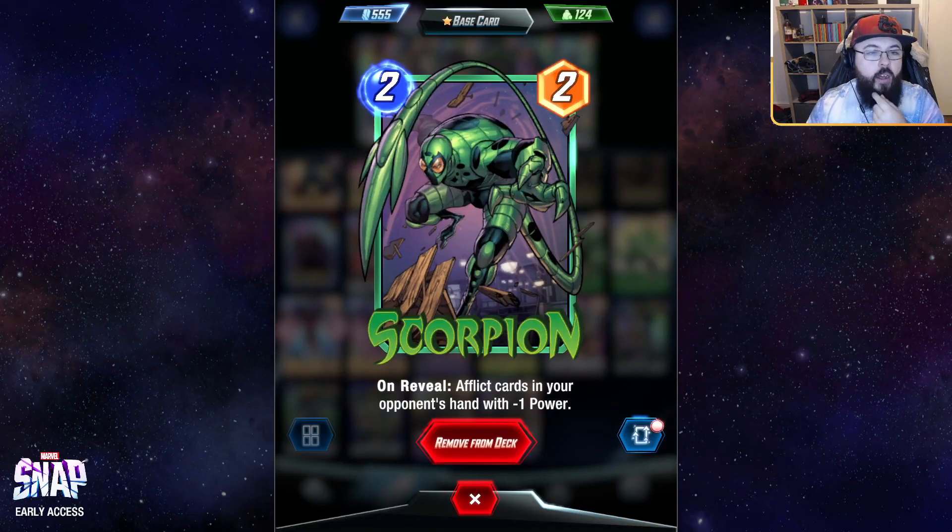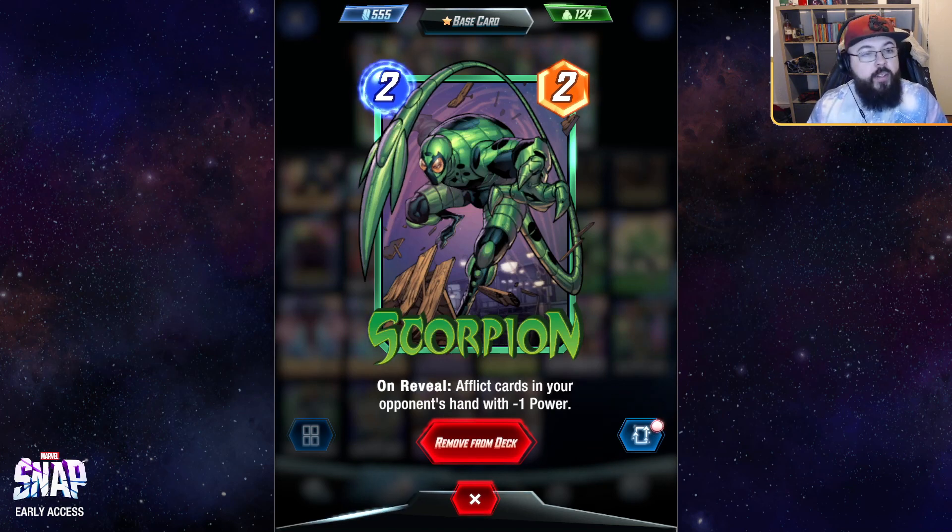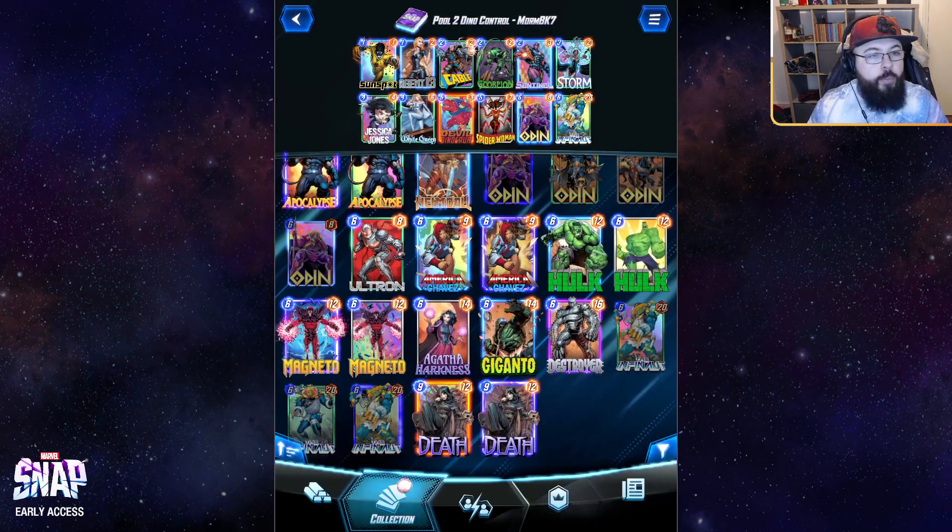Scorpion is a card that got a buff during beta and as a result sees quite a bit of play at the moment. Afflicting all your opponent's hand with minus one is really good early on — you can take maybe four to five power away from their hand, which is basically a seven-power two-drop at its peak. It has some incidental effects when taking power off things like Iron Man. A great interaction piece — definitely replaceable for a deck like this, but good at slowing down people trying to flood the board in the mid-game.